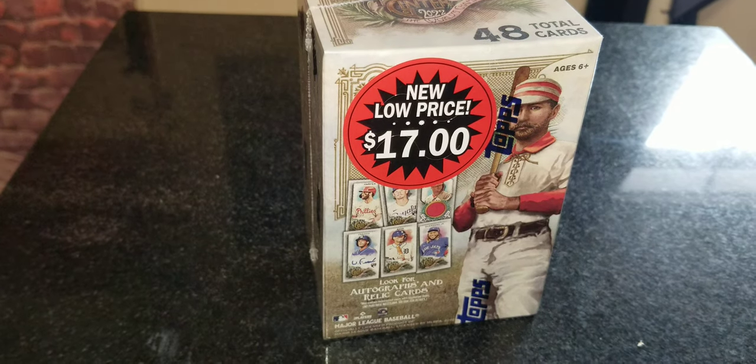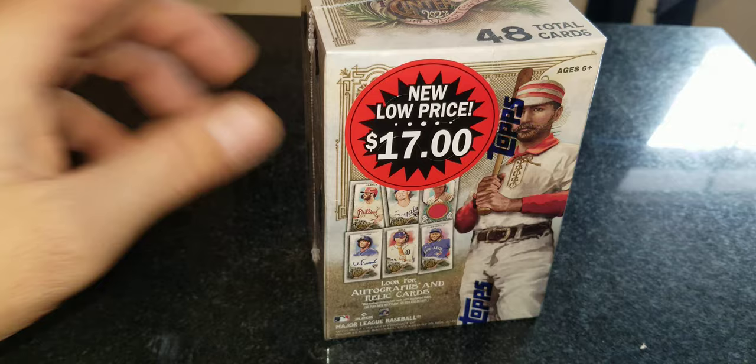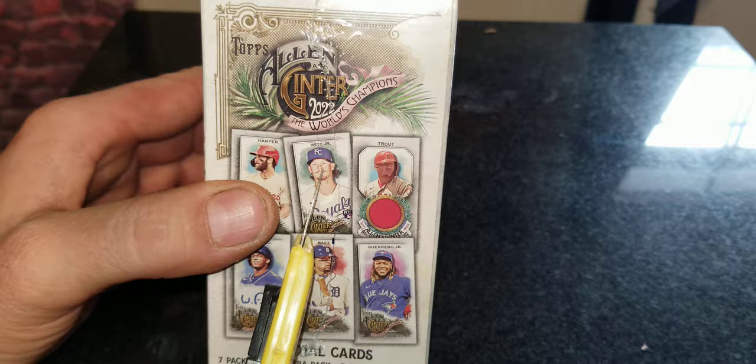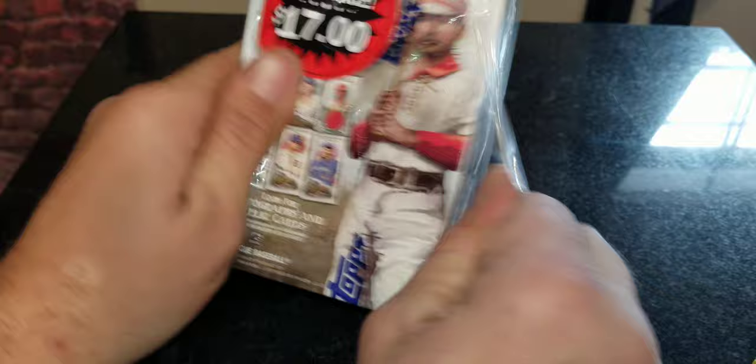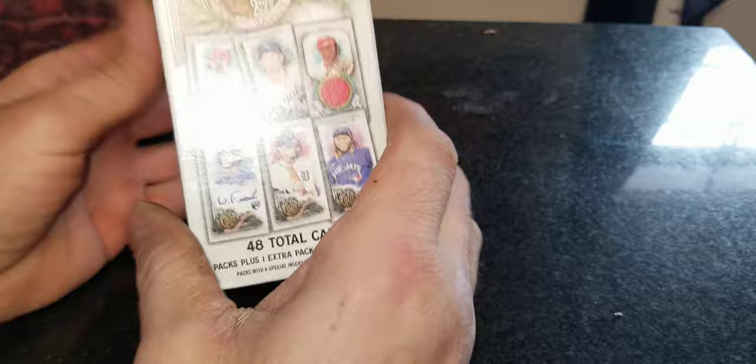Hey everybody, welcome to an all new baseball card break with Matt. Today we picked up another one of those value boxes for only 17 bucks — this is the 2022 Topps Allen Ginter, as you can see. We're going to bust this open and see if we can get anything cool. I'm still missing a couple of cards from completing this set, but not really that many because I've been buying these little value boxes at that quick slick price of 17 dollars.